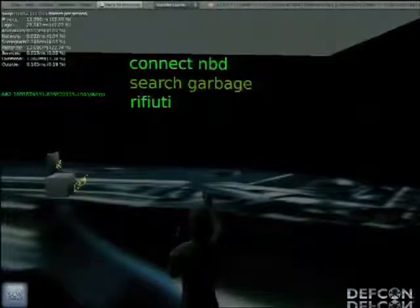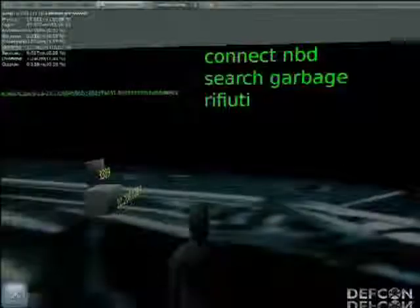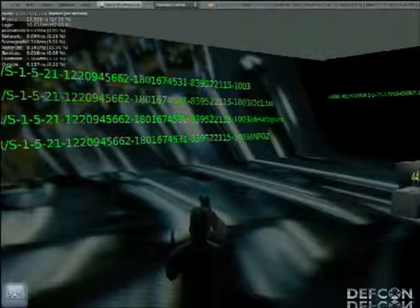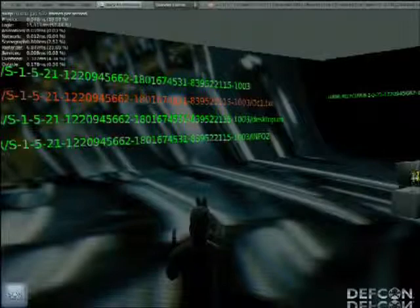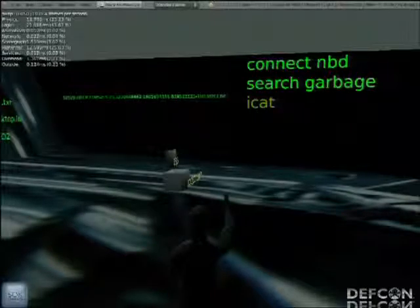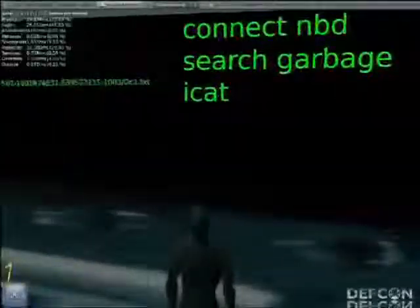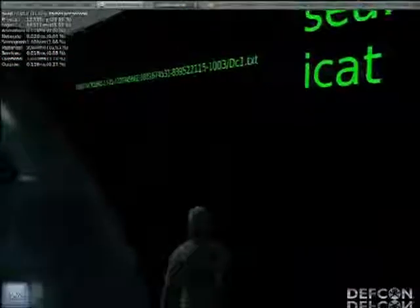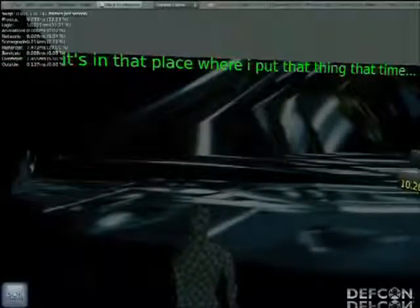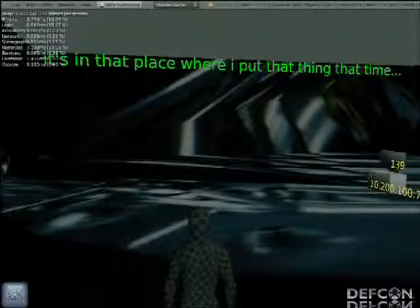Let's search garbage again to get our previous output list. It caches the result so it's much faster the second time. We pick DC1, which we got from our Rifiuti index. We're going to iCAT that file out and see what it's got. The output is displayed on the back wall. There's the output of that file — 'It's in that place where I put that thing that time' — which, if you've seen Hackers recently, you will recognize.